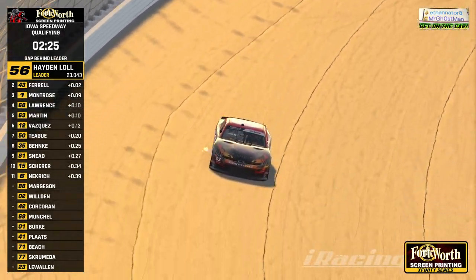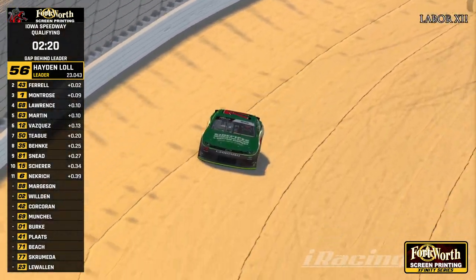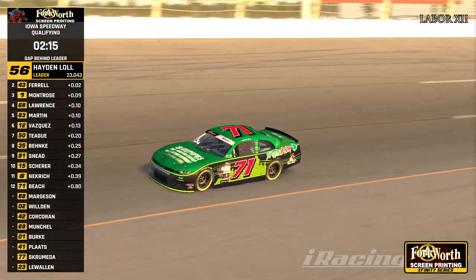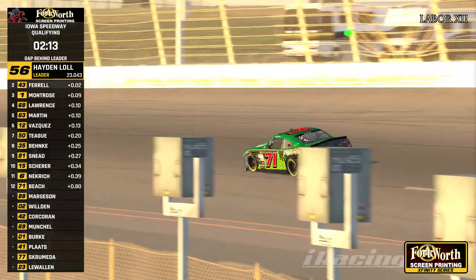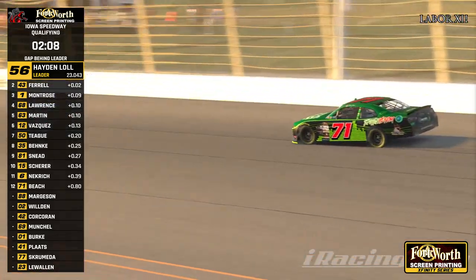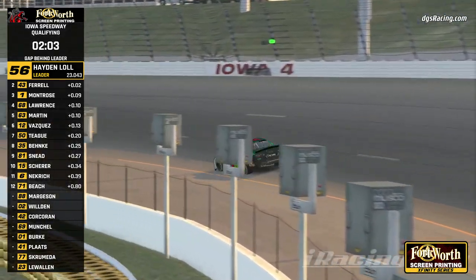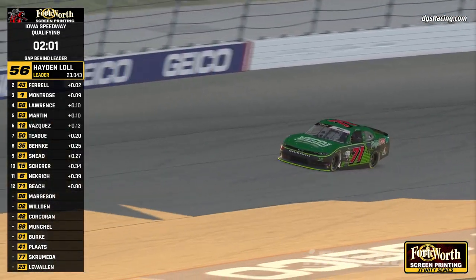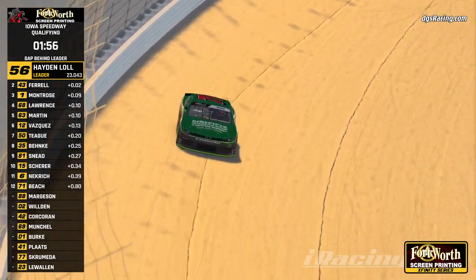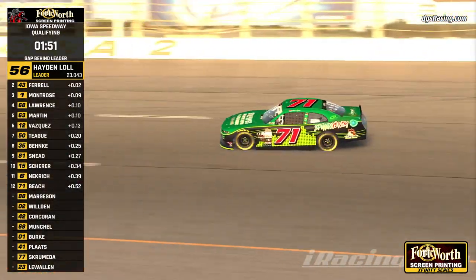Derrick Wilden did not get a lap to count in the zero-two — he's already put four laps in. Andrew Beach out there for a qualifying effort. First lap, 23.84, puts him slowest of the cars that put a time in. See the back end wanting to step out on him there. Drivers tell me it's kind of like that for a lap or two. Beach's second lap, 23.56. Unfortunately for Beach, we'll stay 12th.